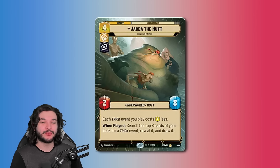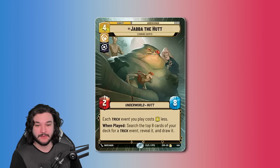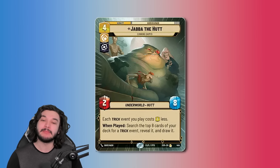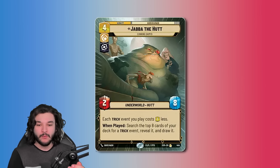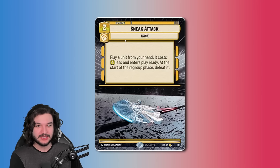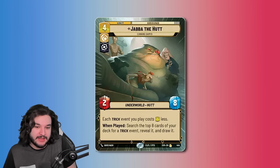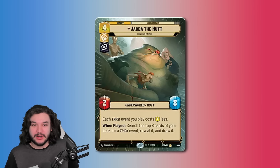Jabba the Hutt is the second card on the list. He is a rare 2/8 four-cost unit, and when you play him he gets to search the top eight cards of your deck for a trick event, reveal and draw it, and each trick you play costs one less. I've tried to get this one to work in quite a few decks, most recently in my Thrawn control list since we were playing a ton of events. It's really important to notice that he specifically cares about the 'trick' event subtype — unfortunately we just don't have enough trick events to build an amazing shell out of it.